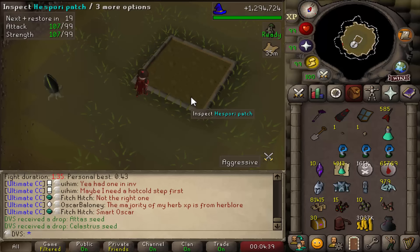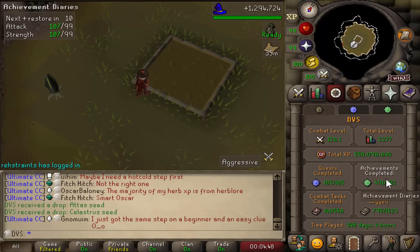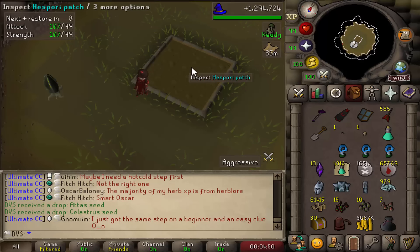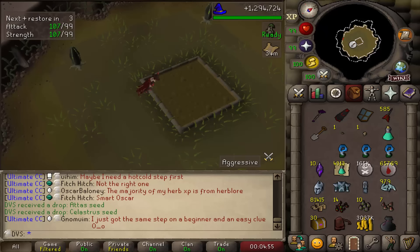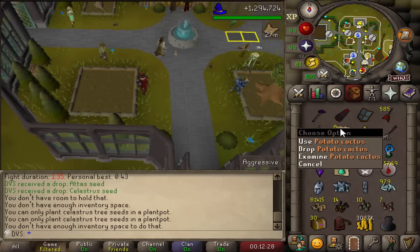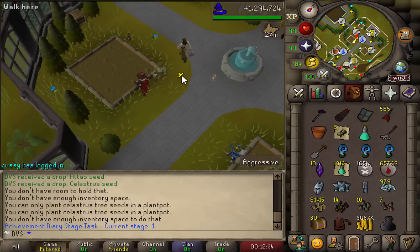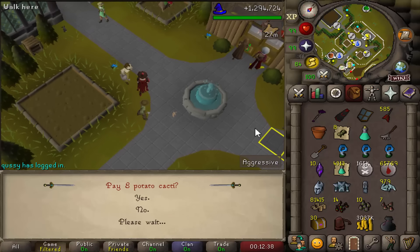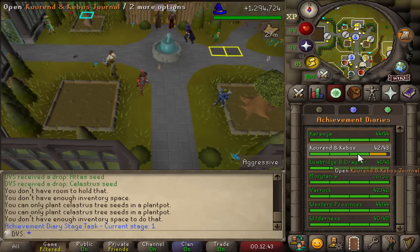Oh my gosh, no way I actually got it — I managed to get the Celastrus seed I needed to complete the achievement diary from Hespori. I honestly didn't think it was going to happen. That is crazy. Now I can go and plant this — it takes 13 hours to grow so I'll actually be able to finish it tomorrow. I also went and got myself the eight potato cactus. I'm not taking any chances — I'm 100% making sure it does not die. There's the payment for it, and now I wait 13 hours.